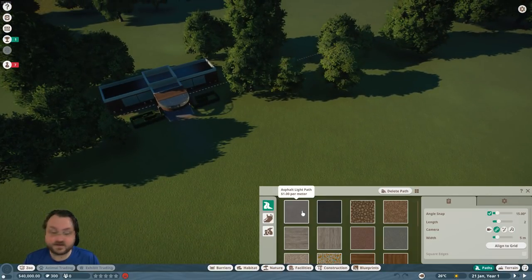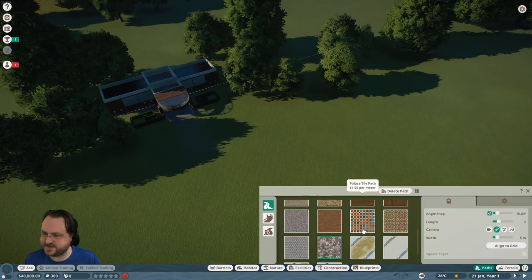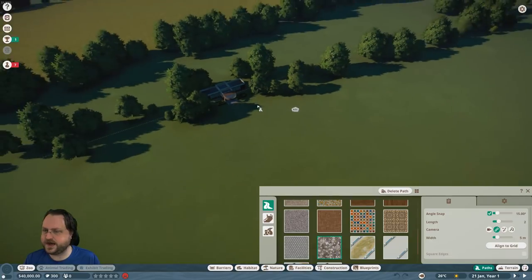Looking at path types — asphalt, dark path, we'll build our park out of dark matter. I really like the palace tile too, it's kind of funky cool. There's also natural path and crazed stone path.